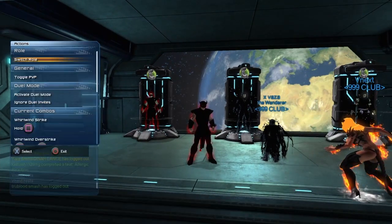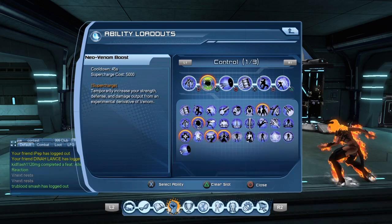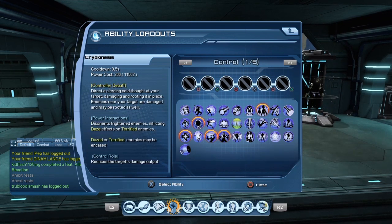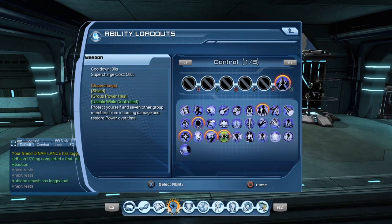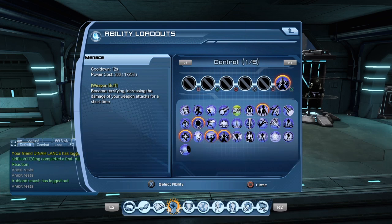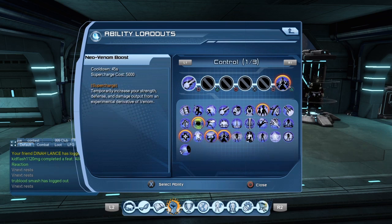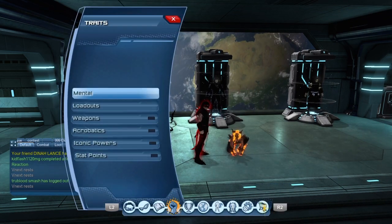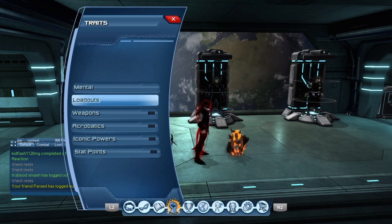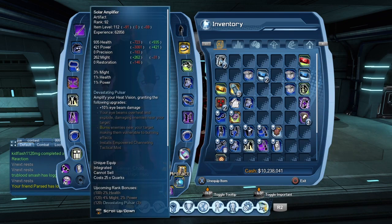Once you get your DPS into your armory, you can switch roles. Say you want to switch to controller — just go to your loadout and throw on your controller gear. You'd also have to reset your skill points, so go to the Watchtower, reset, and put your skill points how you want them in your traits loadout. Also equip the correct artifacts.